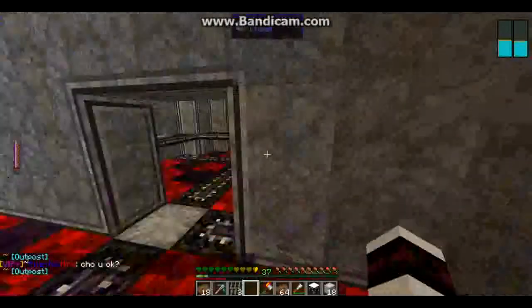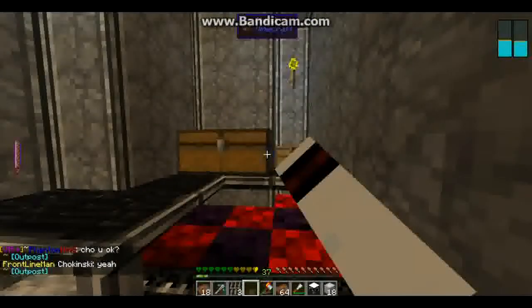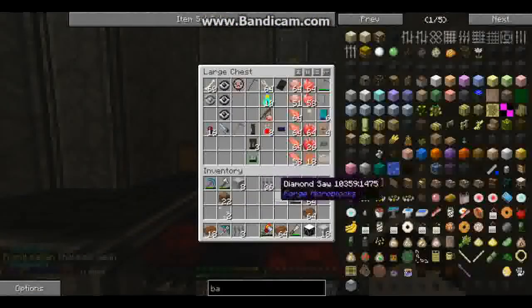Then in here is our necromancy room. I've got the sewing machine, the table, and so on. I figured out how to make body parts, so we'll try making another chicken head because I like chicken heads.